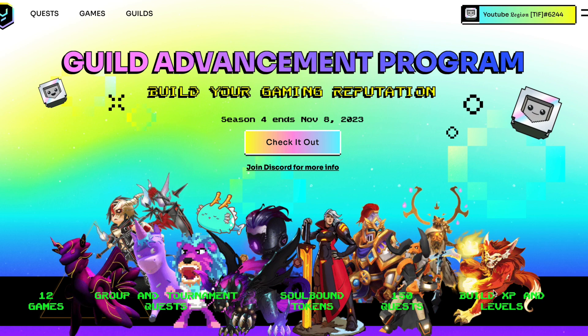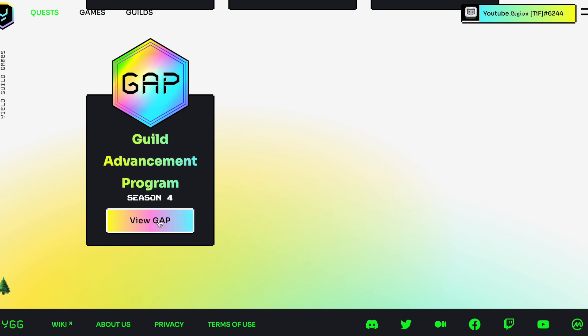What's up guys, Legend here. This is a quick short video on how to claim your YGG tokens. Go on their website yieldguild.io, make sure you are connected, go to Quests, scroll down.